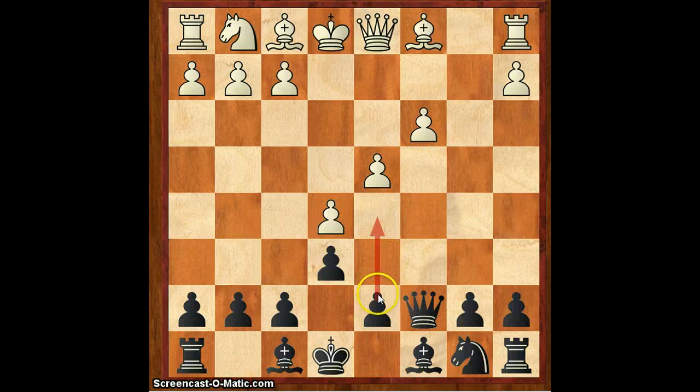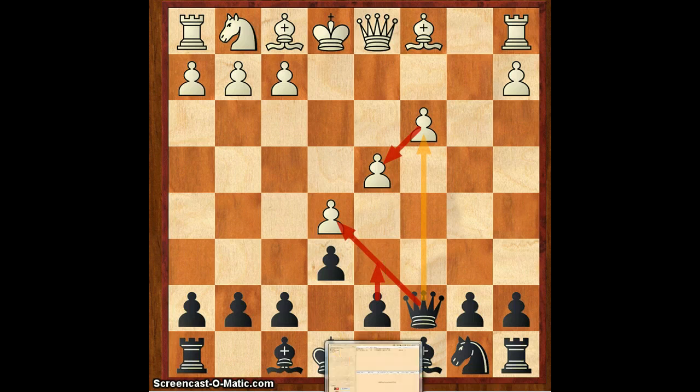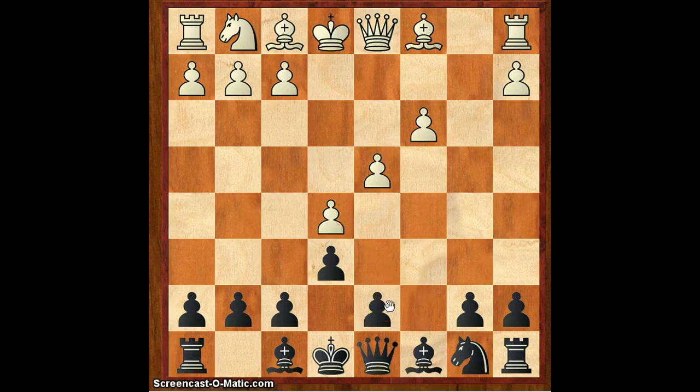D6 will come destroying all the center. A guy on YouTube said this is good for white, but I don't know why — it seems fairly bad. His assessment was that there's a pawn supporting another pawn, but this was a live blitz game and he was just calculating quickly. Black's position is pretty much close to a small edge, but if he wants to transpose, he can.